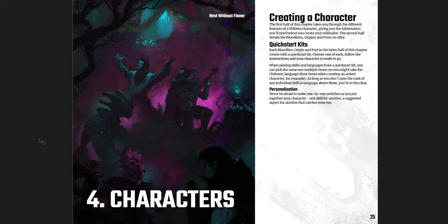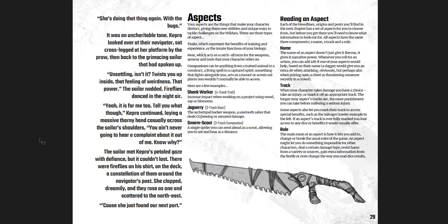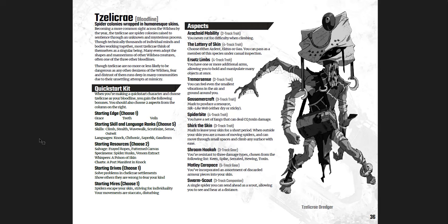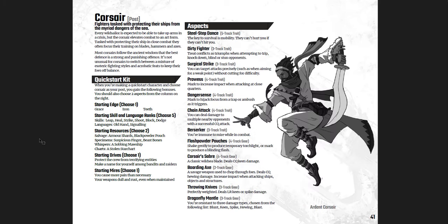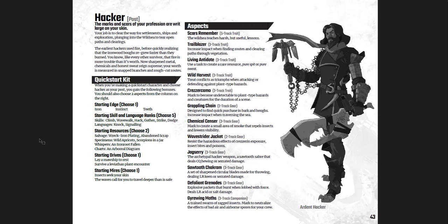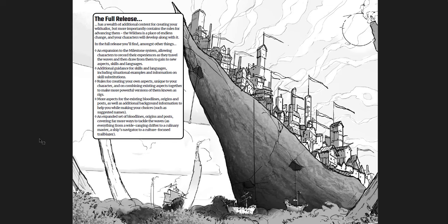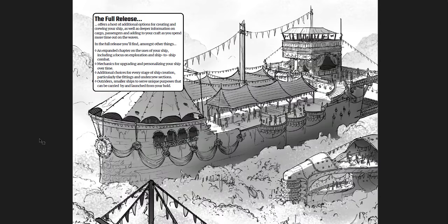How to create characters - there's a guy with a guitar and a goat head, which is just amazing. You get your backgrounds, edges, skills, languages, aspects, resources, drives, benefits, interests, tracks, milestones, and then the different ancestries: the Ardent, the Ektis, the Gao, and the Zelkrei. Then you get the Origins - where you're from. You can be people born on one of those bits of land, or born on the ship. There's a great spit - a bit of land - and you can see the ships flying and sailing around below. Creating your own ship rules - all the different underfittings, the crew, and all that stuff.